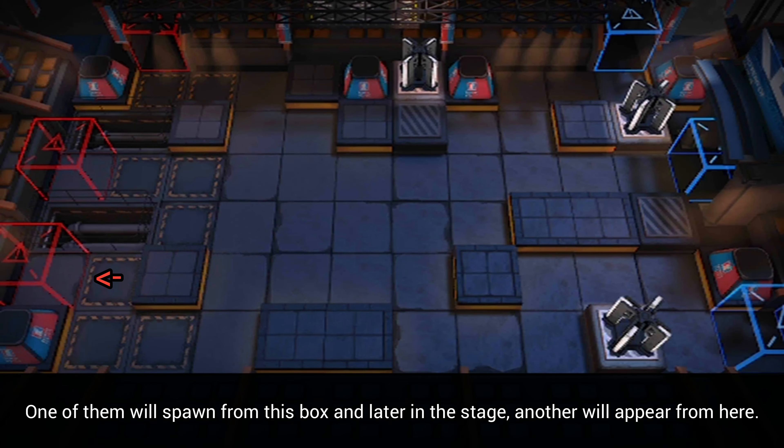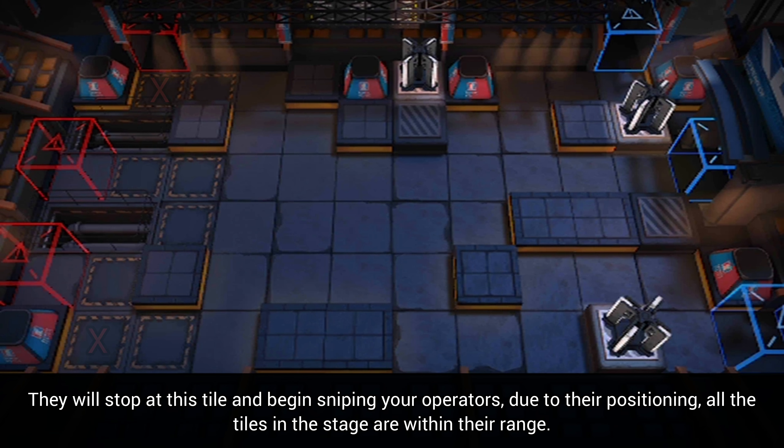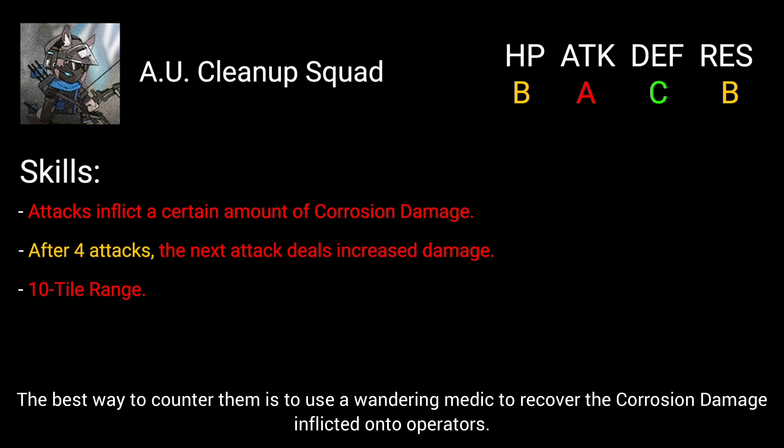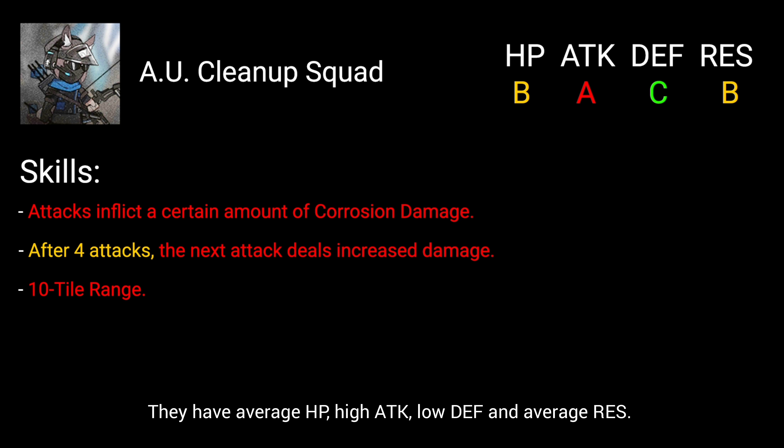One of them will spawn from this box and later in the stage another will appear from here. They will stop at this tile and begin sniping your operators. Due to their positioning, all the tiles in the stage are within their range. They will only begin moving at the end of the stage and take this route — a really troublesome enemy to deal with. The best way to counter them is to use a wandering medic to recover the corrosion damage inflicted onto operators. They have average HP, high attack, low defense, and average resistance.